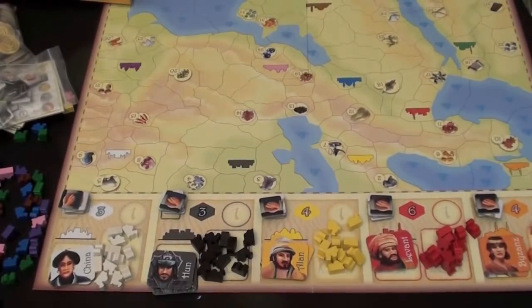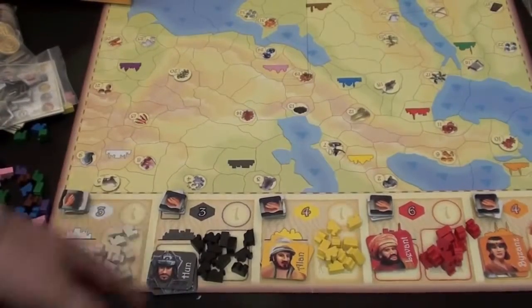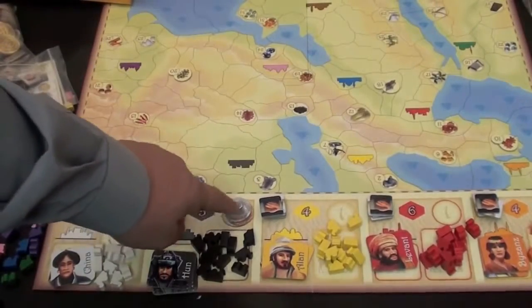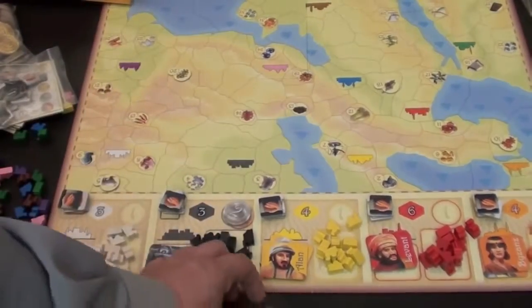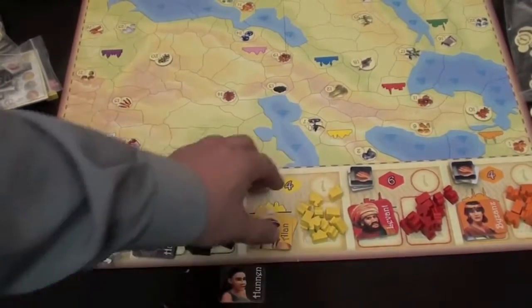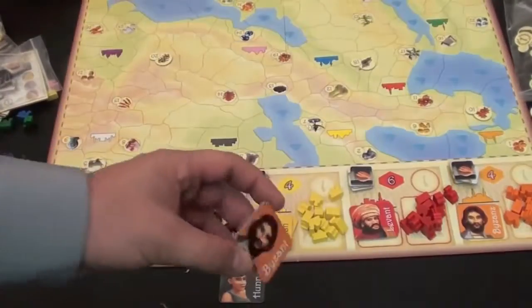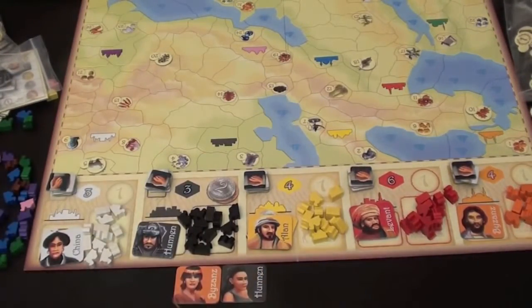On a player's turn, they have one of two things they can do. They can marry into one of these families. So let's say I want to marry into the Hun family — I would pay the Huns three, because that's the cost. I put that money in the Hun's treasury, marry the beautiful Hun woman, and place her in front of me. I'm now married into the black family. Or I can marry into one of the other color families — for example, I could pay later on and marry into the orange family. Those are the families I'm part of by paying money.